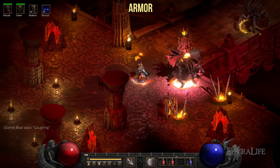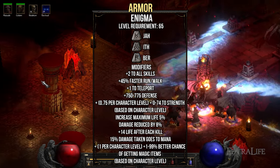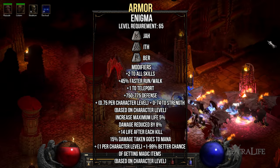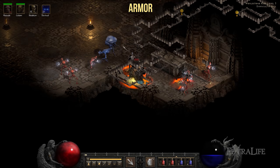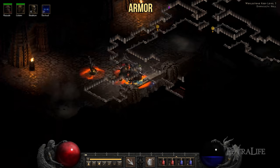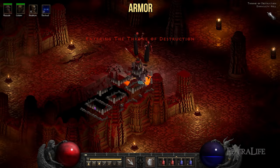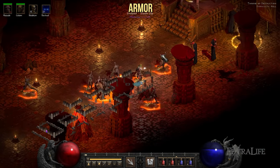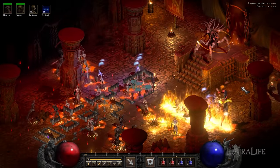For armor, you'll want to craft the Enigma runeword. This armor provides plus 2 to all skills as well as a lot of strength and life. In addition, it provides you with the Teleport spell. Having the Teleport spell is great for this build as all minions will spawn around you each time you appear somewhere. This creates a meat shield around you and musters your forces in a single place. This can be critical in some fights as you can teleport behind enemy lines and have your army get rid of archers and spellcasters from behind.